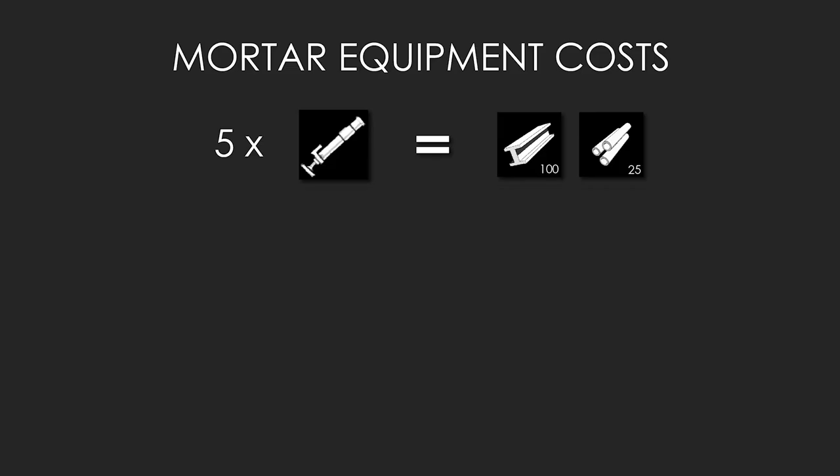First, you should be aware of the material costs of mortar tubes and ammunition. It's an expensive piece of kit to lose, so be careful when taking them out into the field. A single crate of five mortars requires 100 basic materials and 25 refined materials to produce.